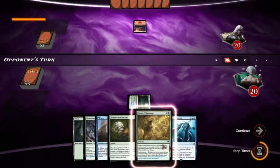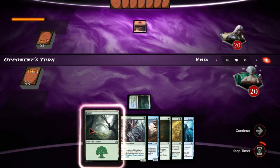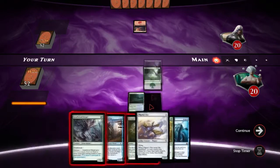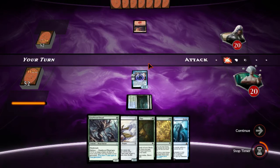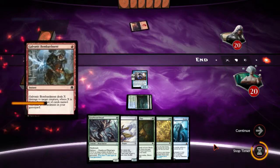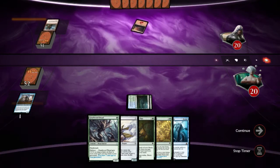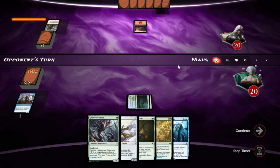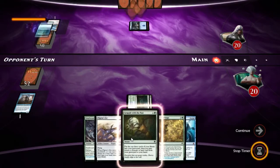We really need to play this Jace and make sure we hit our land drop. Of course we're against red — of course, holy shit. It lived — oh my god — nope, it's dead of course it's dead.